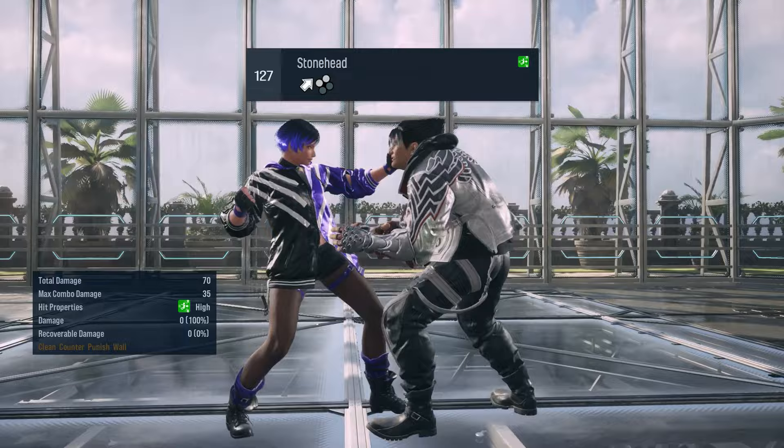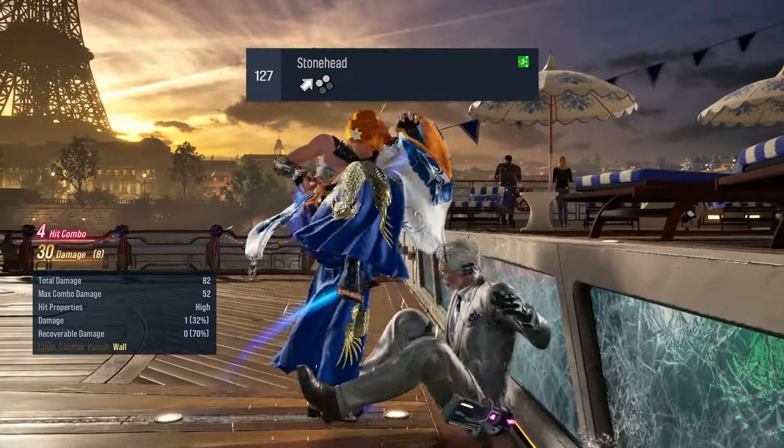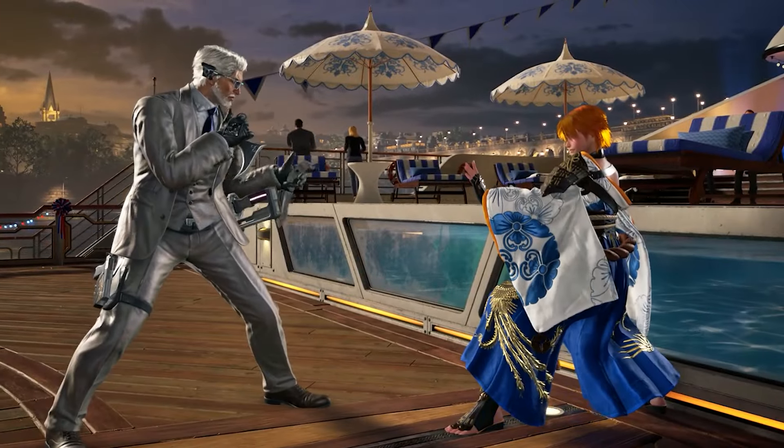Looking at her command grabs, she has the classic Mishima Stonehead, which is a throw that can wall splat and wall break. It's quite rewarding, but also risky, because if the opponent escapes it, you switch sides with them, giving them the wall pressure.